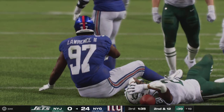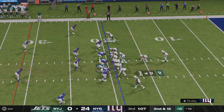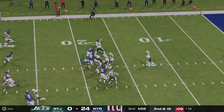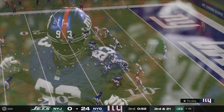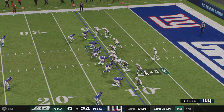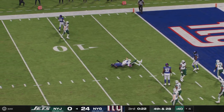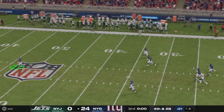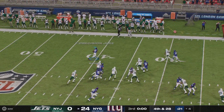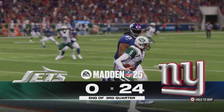Rodgers and the Jets now with a first and ten at their own 21. They give it to Hall — the defense swarms behind the line and his rough night continues, going backwards. Second and 12 at the 19. On play action Rodgers rolls left and can't find anywhere to go — he goes down. Desperate need of a conversion on third down. From the gun, pressure gets to Rodgers again — Brian Burns gets him for a sack. Back-to-back sacks bring up fourth down. Morstead sends it away. That's the final play of quarter number three.